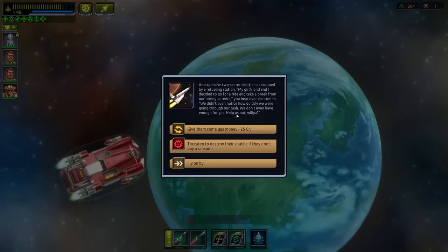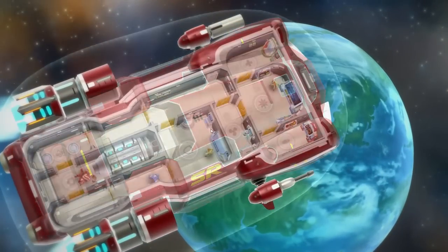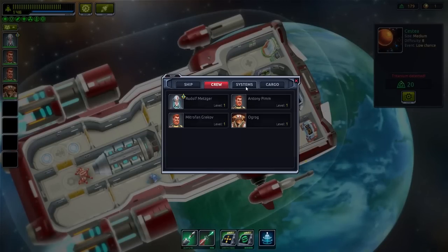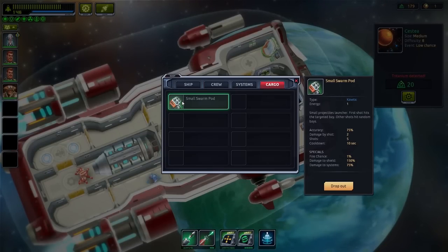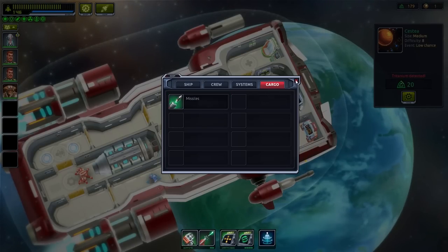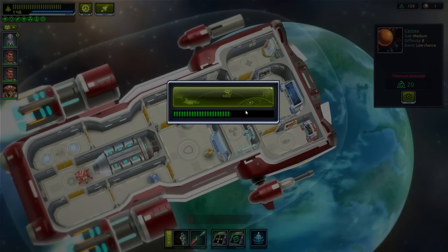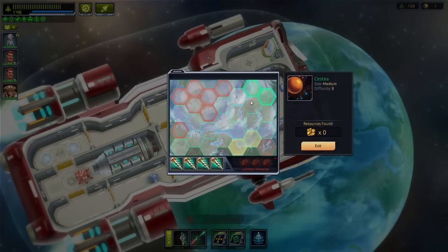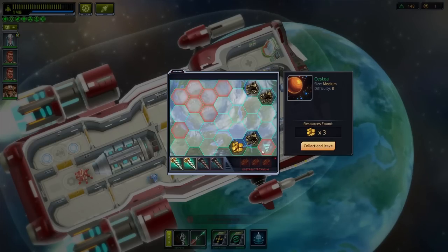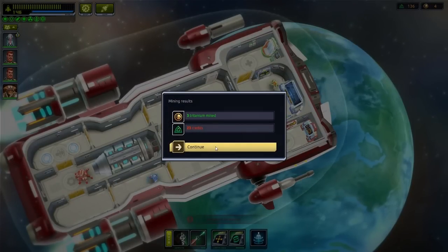My girlfriend and I decided to take a ride — gas money, give them some money. We found some weird gizmo. We got a small swarm pod — small projectiles launcher, first shots hit the targeted bay, other shots hit random bays. We'll try that out. You don't need to worry about ammo or anything like that. Let's see if we can mine again. We ran into a trap — three Tritanium mined, one unstable. Not too bad.